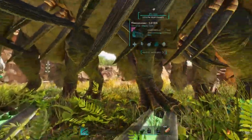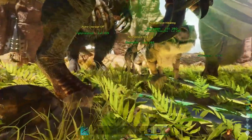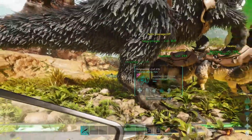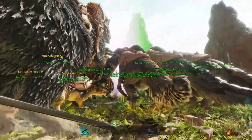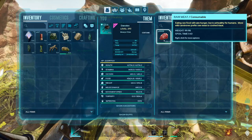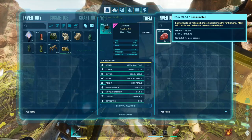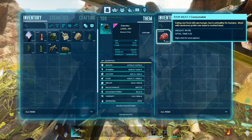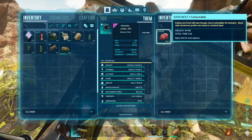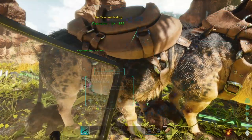Another thing I did was I changed our stack mod, because just because of how much storage smithies have and all that — for me to mass produce therizino saddles I need a lot of room. I had to increase the stack size. This meat here is basically 10,000 — our new stack size — with a 90% weight decrease. That was the only other stack mod option besides using the normal ARK stacking mechanics, which doesn't change the weight, and I don't want to go overboard with the weight.